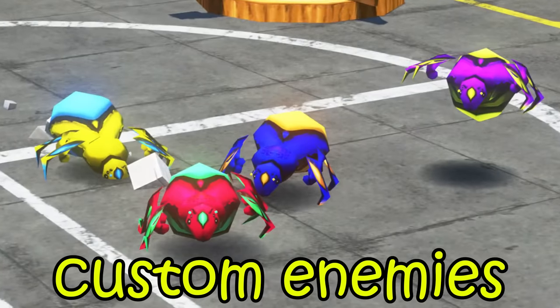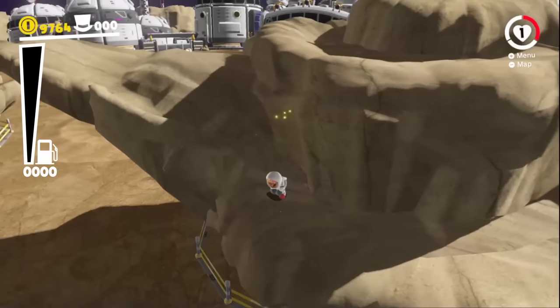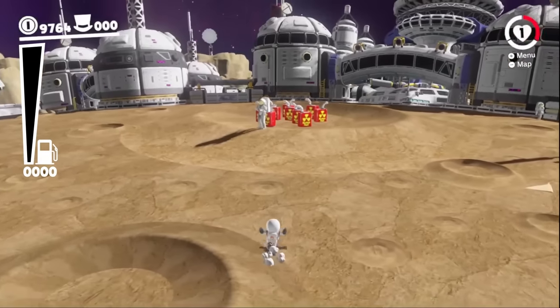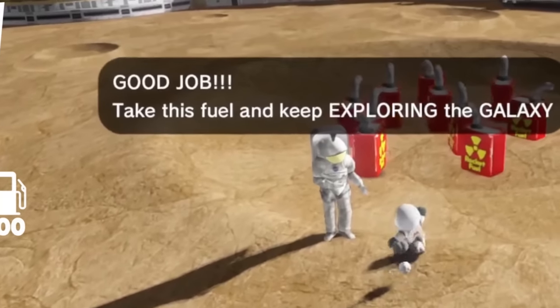On each planet there's custom enemies — custom space enemies that all have new abilities like these ones. It looks like I've defeated all the enemies, which means they've got rid of the rock. Good job. Take this fuel and keep on exploring the galaxy.